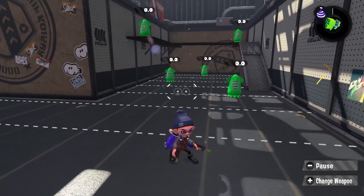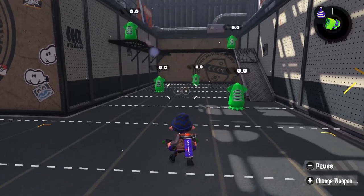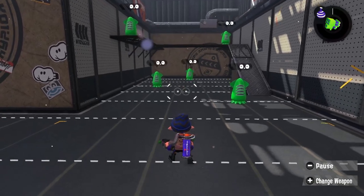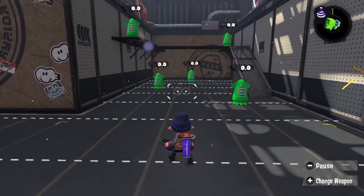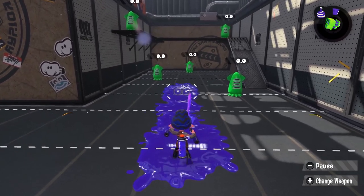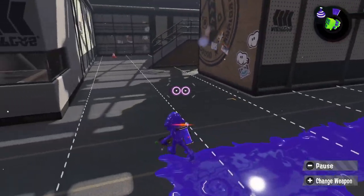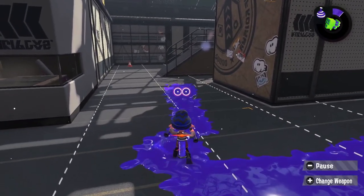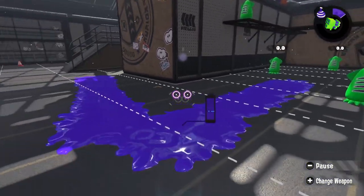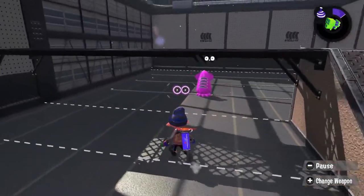I've got the standard dualies here — these will work the way standard dualies work, and anything different is a deviation from this weapon. Unlike shooter weapons, I've got two circles out in front of me because I've got two guns. These two guns will alternate back and forth if I hold ZR, and you can see the shots going from one gun and then the other, back and forth.